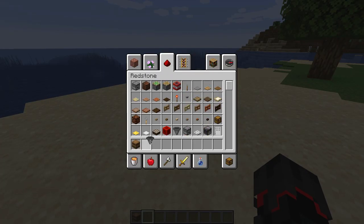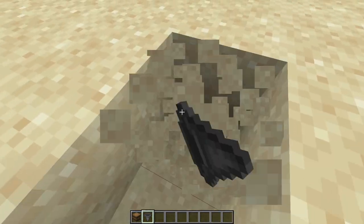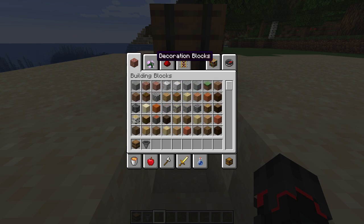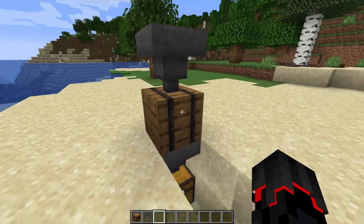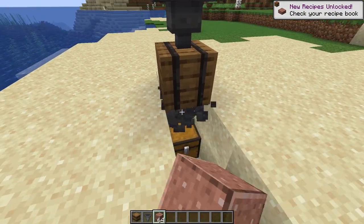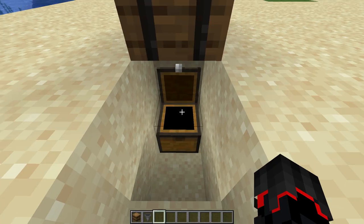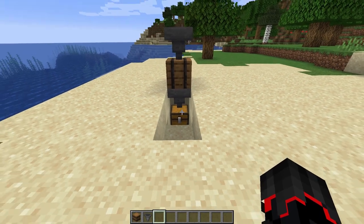If we just take a hopper here — I don't actually think that you can open it on your own. So if we take a chest and put in some items, and start with removing that hopper, as you can see items go down into the barrel. We still cannot open it ourselves. But if we take a hopper below, we can see items are now being put into the chest, which is pretty cool.